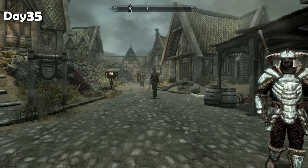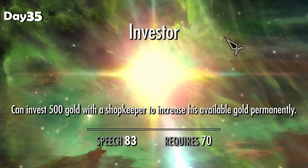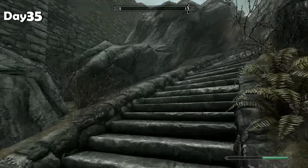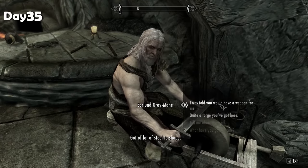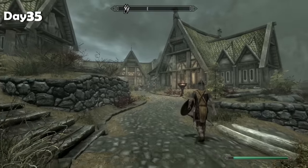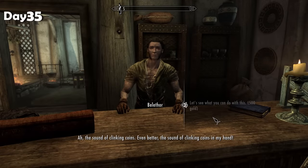I'm back at Whiterun and I'd like to get the Investor perk — I can invest 500 gold with a shopkeeper to increase their available gold permanently. It felt a bit inconsistent who would and wouldn't accept it: the court wizard in Dragonsreach would accept an investment, but the huntsman wouldn't. I just couldn't see in writing what the rules actually are about who can and can't take investments. I'm going to give an investment to any merchant I see that will accept one from this point on.